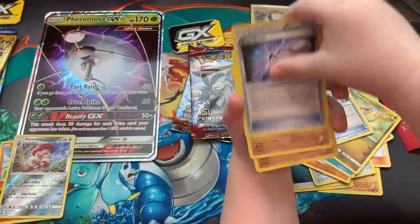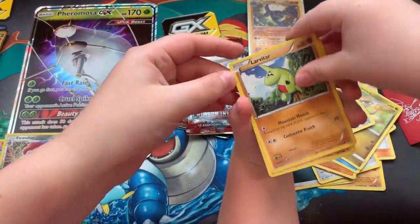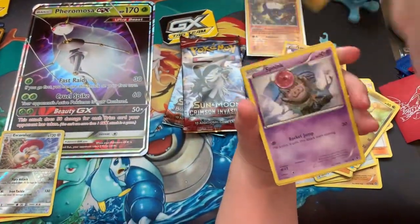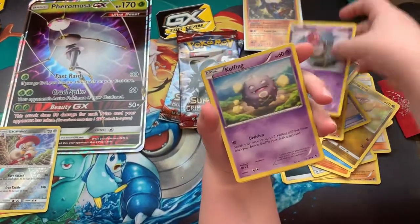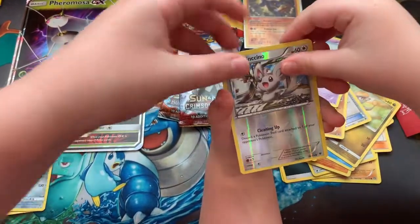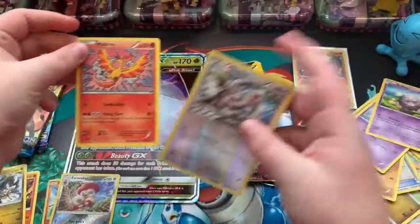Altaria Spirit Link. Dent. Swablu. Carbink. Larvitar. Diglett. Why are all these brown? Mimikyu. Reverse. And a Mothim. That's a pretty nice artwork. I'll put it in a sleeve because it's red.